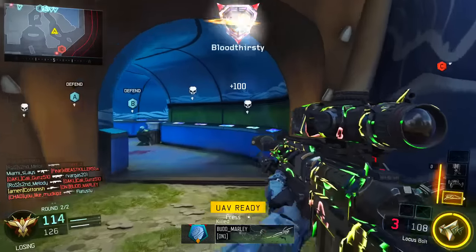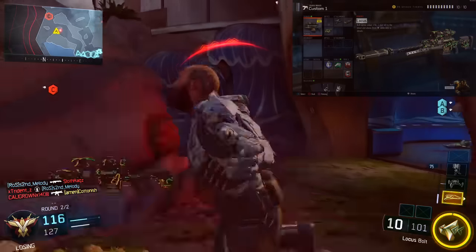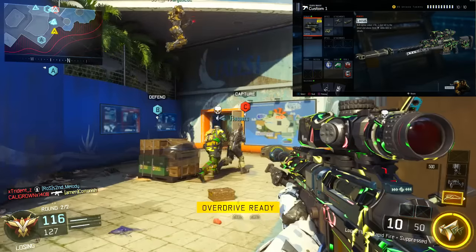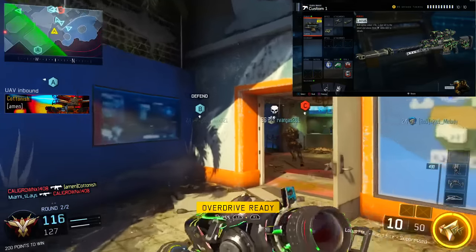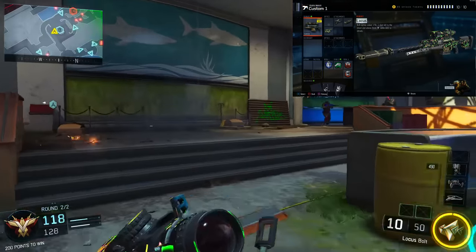So of course what you're going to be wanting to run is definitely the Locust — that's step one, using the Locust, most important thing right here. Next you're going to be wanting to use Rapid Fire, just so you can get the bullets in there a little bit quicker and you can shoot a lot faster. If you miss a shot or if you try to hit a clip, you can just keep going.